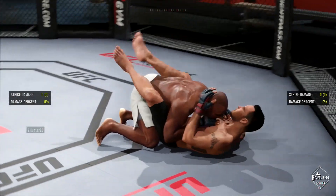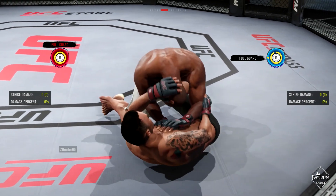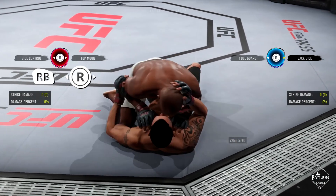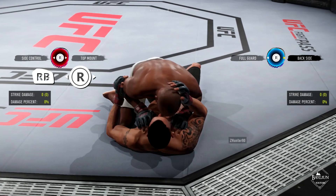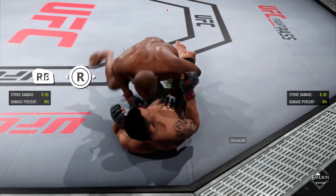Lastly, don't forget about the importance of stamina. If you have enough of a stamina advantage on your opponent, you can use the right bumper and the right stick to get a free transition into a better position. If you have too little stamina, your opponent might sweep or reverse the position. It's a good practice to get a few strikes in, then transition, rather than blow all of your stamina on pure offense.